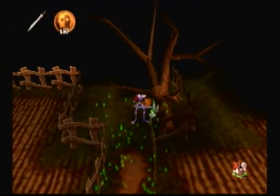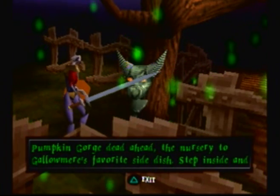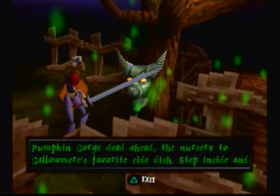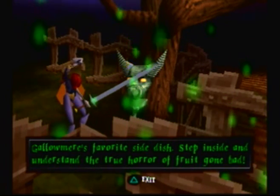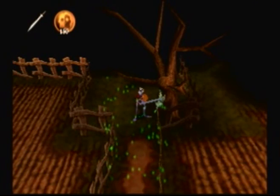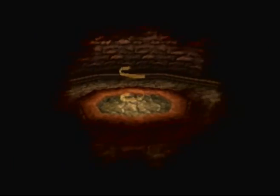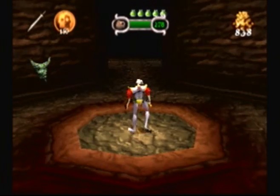Pumpkin Gorge dead ahead — 'The nursery to Gallowmere's favorite side dish. Step inside and understand the true horror of fruit gone bad.' That gives a whole new meaning to 'fruit gone bad,' didn't it? I'm excited about that! So we are entering pumpkin territory — after the Hall of Heroes of course. Hall of Heroes, our favorite place.